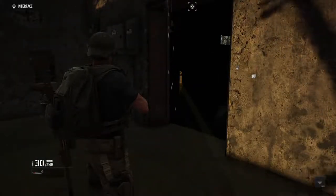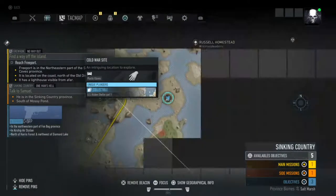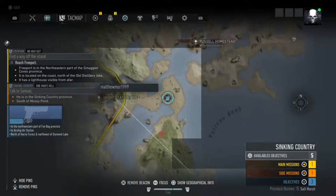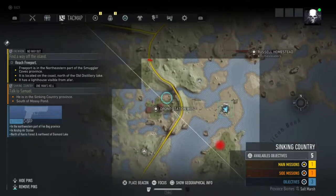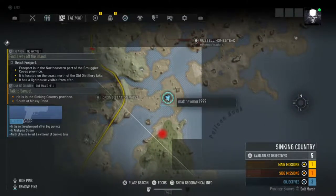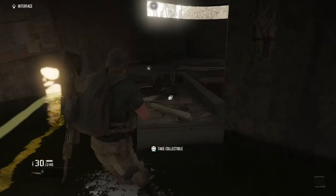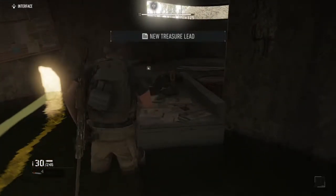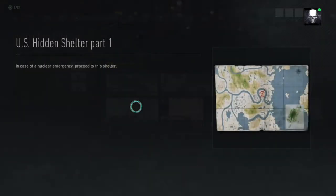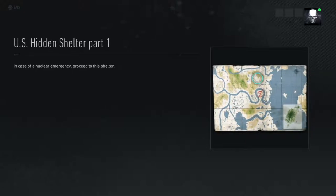This is the first one, which is on the very east, southeast of the district, next to the drone station W-O-52. It's just right here and it's a treasure map. There is a US shelter right here in case of a nuclear facility.